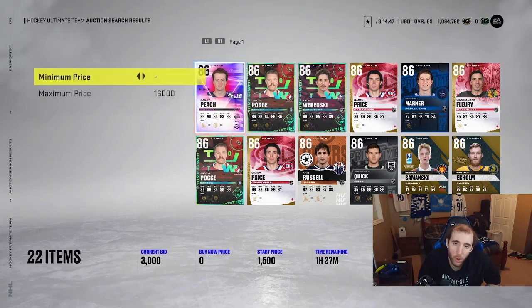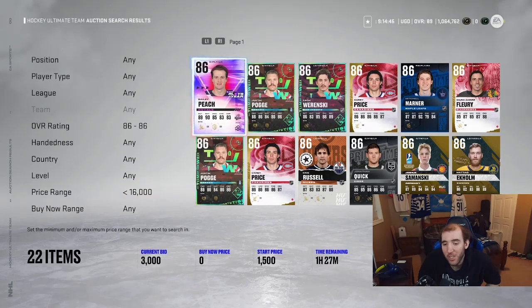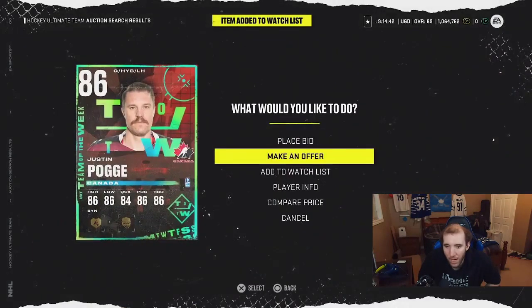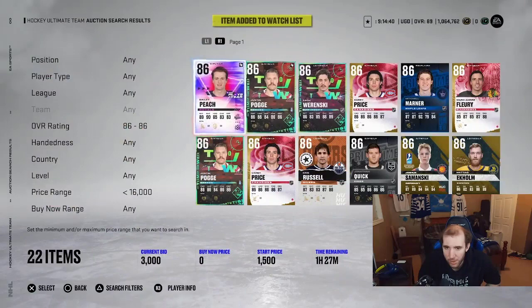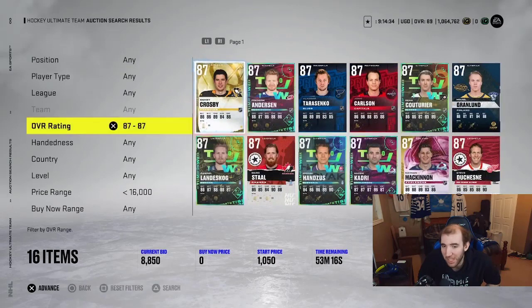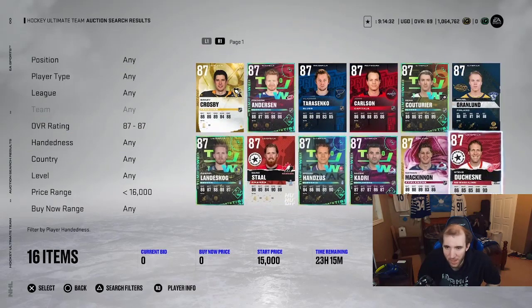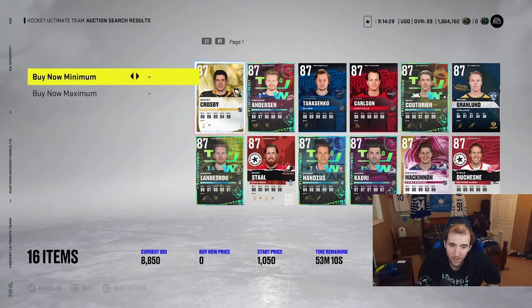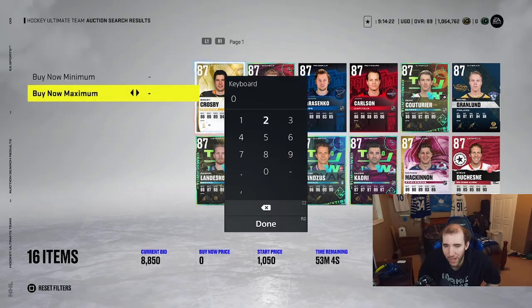Put cards in your watch list, come back in an hour, and see if there are any bids on them. It works — I do it all the time. For the 87s, same thing. You can see a lot of price ranges up there. A lot of cards are listed around 16k but the market changes all the time. I think these 87 cards are around 35k.